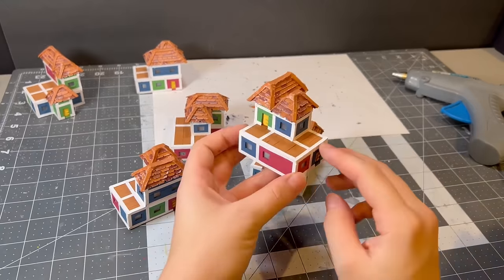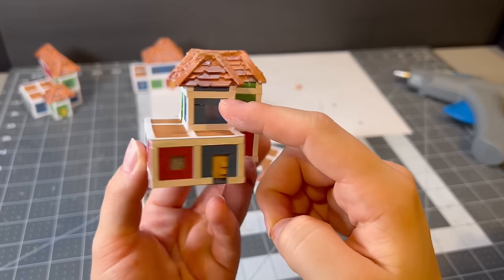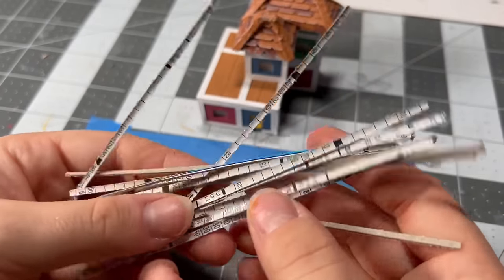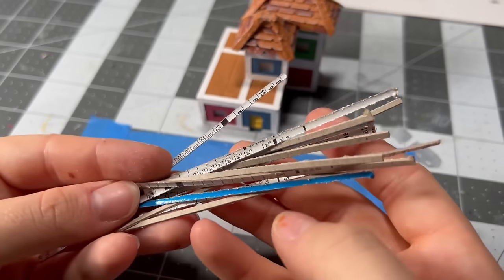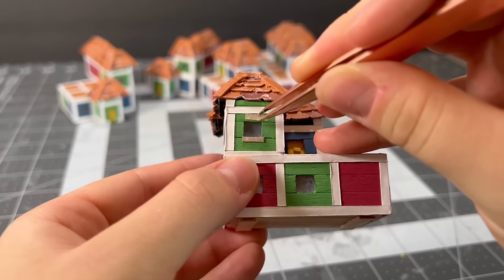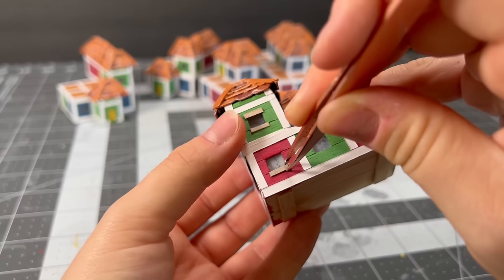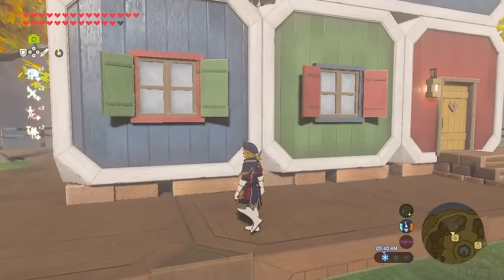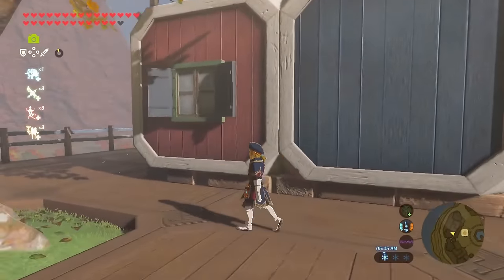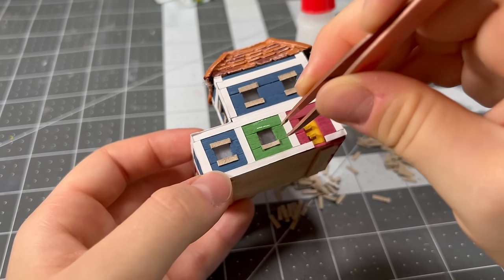There are only two more main things to do for the houses: the fences on the balconies and the details around the windows. Starting with the windows, I'm coming back to the cereal box for some super thin strips that I'll cut up into even tinier pieces, then glue them to the top and bottom of every single window. The window colors are actually color-coded — on green walls, the top and bottom are blue and the shutters are red; on blue walls, the top and bottom are red and the shutters are green; on red walls, the top and bottom are green and the shutters are blue. This made painting all of them much easier than expected.